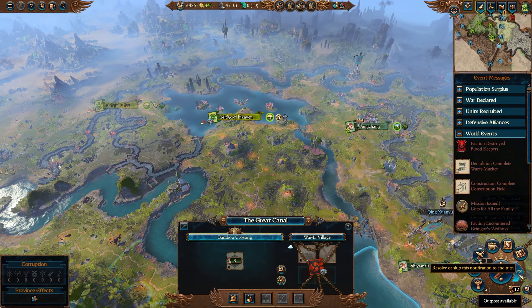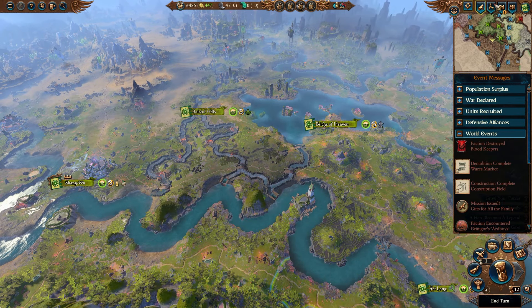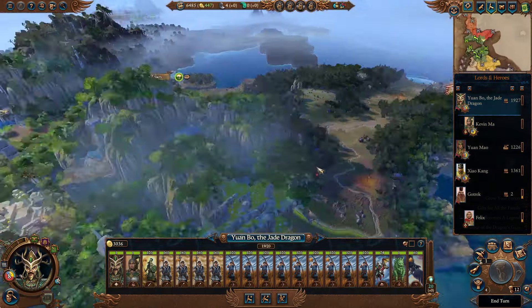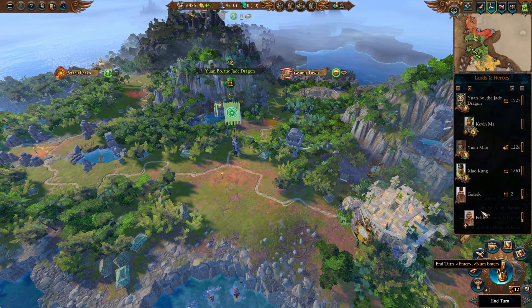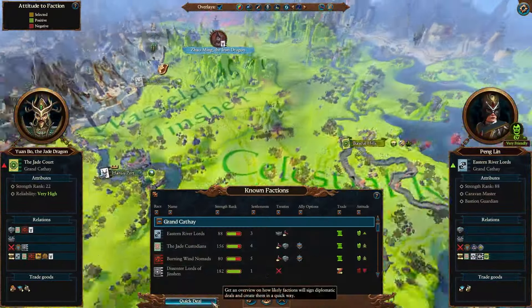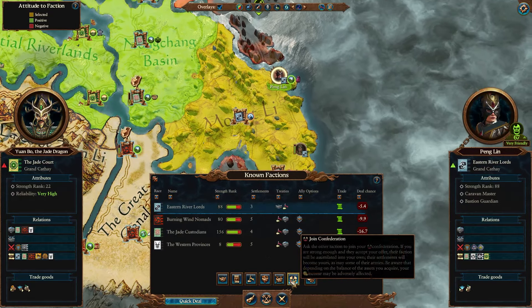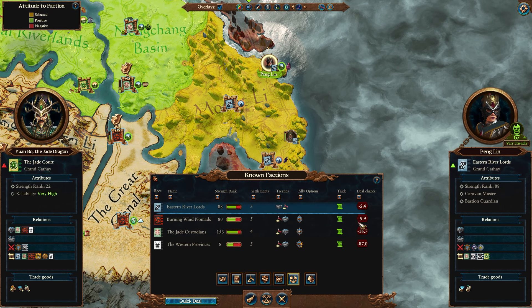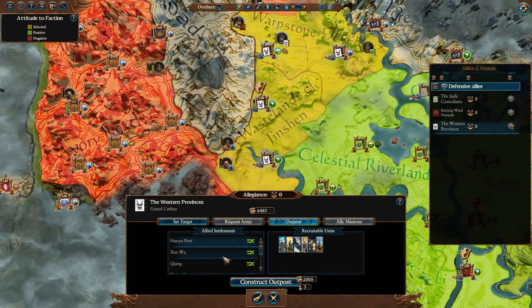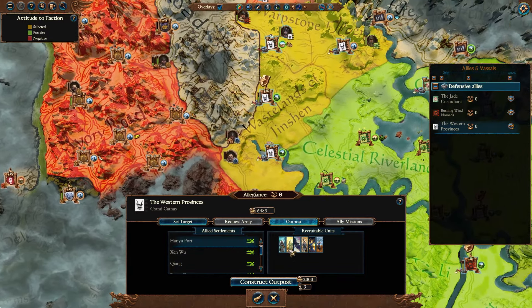We have one outpost but I'm going to save a bit of gold. Through Yuanbo is activated. Let's get through our lords and heroes and take one final sweep through diplomacy. I think it's just the Bortolo errant and such that we haven't talked to. Eastern River Lords are the most likely to form a confederation with us. Yao Ming is actually a really long ways off, so we'll go ahead and build an outpost with him as well. All the extra units we can get through allegiance points are going to be amazing. Hanyu Port is the capital there, so we'll pop one in.